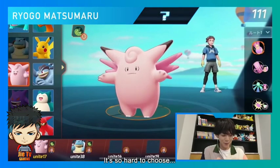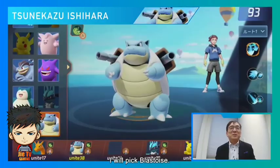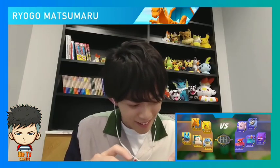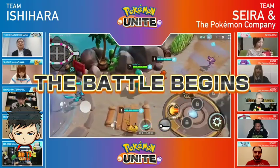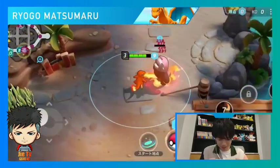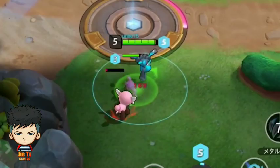Teamwork is very important in order to defeat your opponents. Now our players are choosing their Pokémon. While there are no type advantages in Pokémon Unite, each Pokémon has different traits and abilities, so your choice is important. Both teams have locked in their Pokémon picks, and the battle begins as all of the Pokémon rush out from the starting area. Our players are catching lots of wild Pokémon.